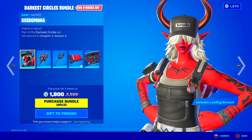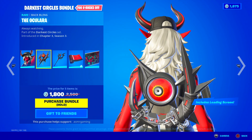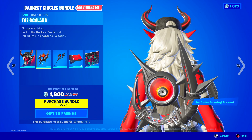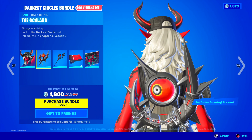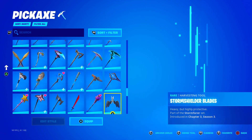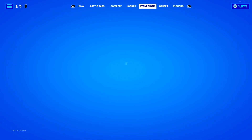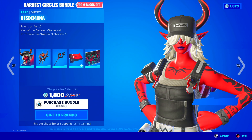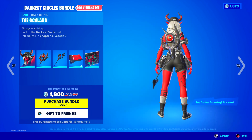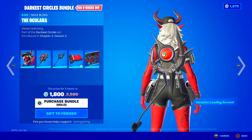Let me know in the comments what you all think of Desdemona. The bundle is not that expensive — only 1,800 V-Bucks. You get the Oculara back bling, which looks like that evil eye pickaxe — actually called 'Vision.' It kind of reminds me of that back bling. Definitely a try-hard back bling. The eye is moving and it says 'Always Watching,' just like the Vision. This entire set feels super try-hard.